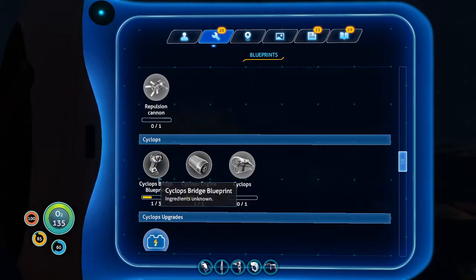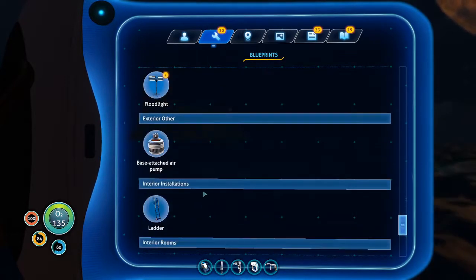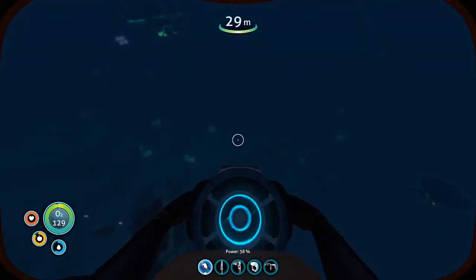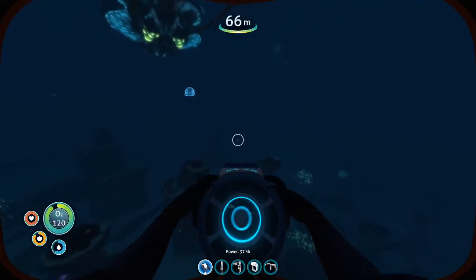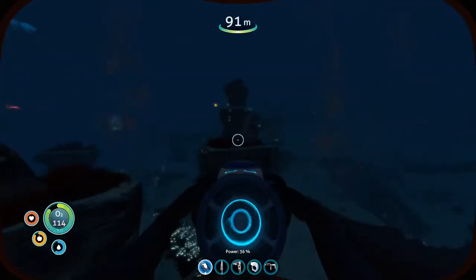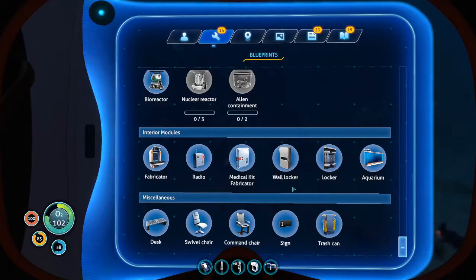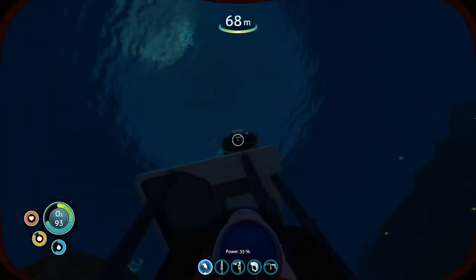Cyclops, cyclops. Engine, bridge — wait, do I need all of this to get the cyclops? Moonpool — I don't know what that is. Nuclear reactor, alien — there is just so much in this game. I think my base is over here, yeah, near the pillars. There's the crash ship site. I really can't make a beacon — I thought for sure there would be something like that, but I guess not.